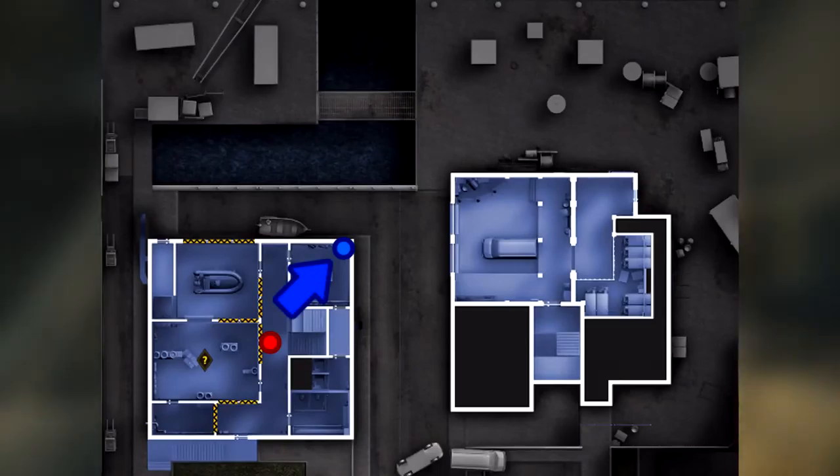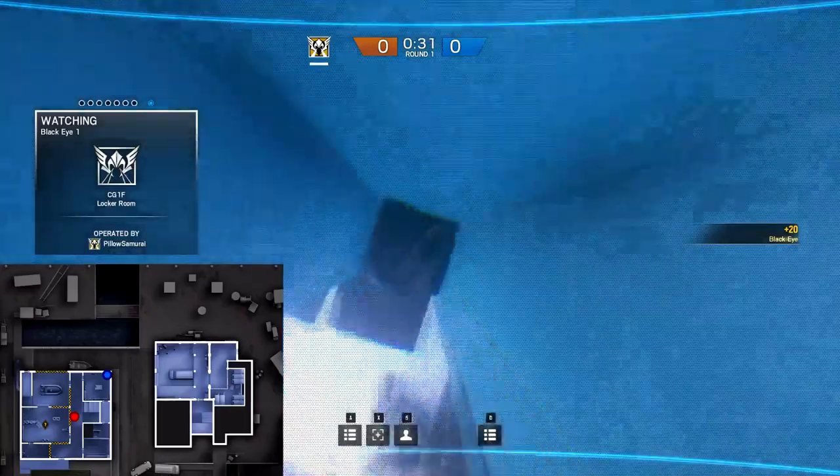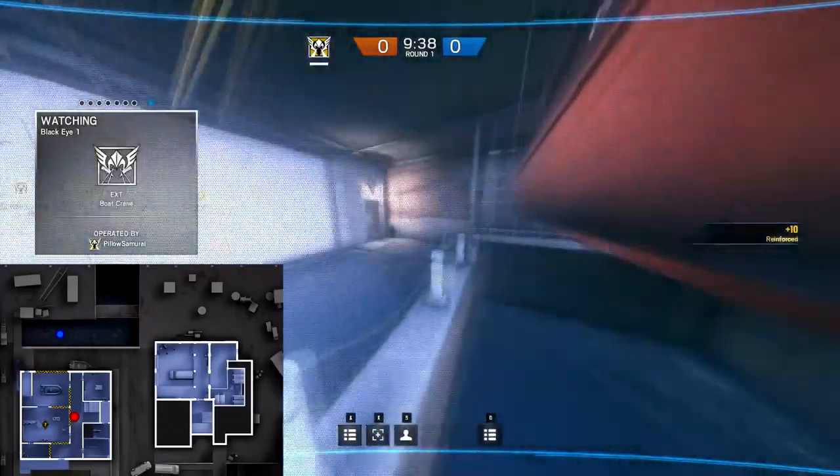A camera in this locker in the locker room will watch your backs for anyone trying to flank around and get a surprise angle on you. Finally, if you throw a camera out to the boat, you will have coverage if the enemies decide to breach from that angle.